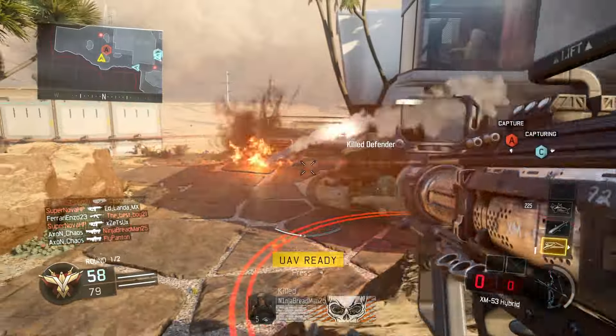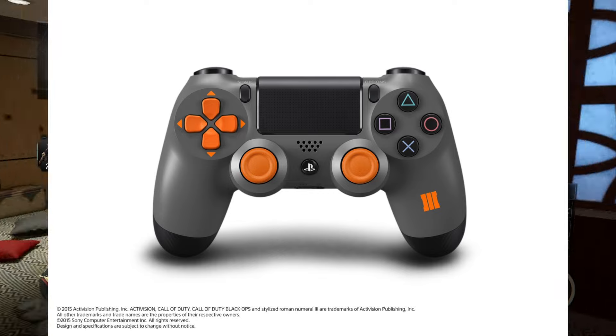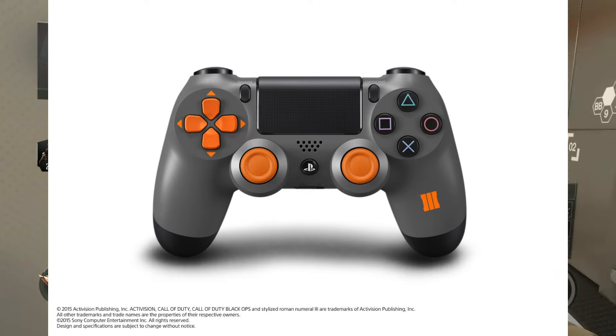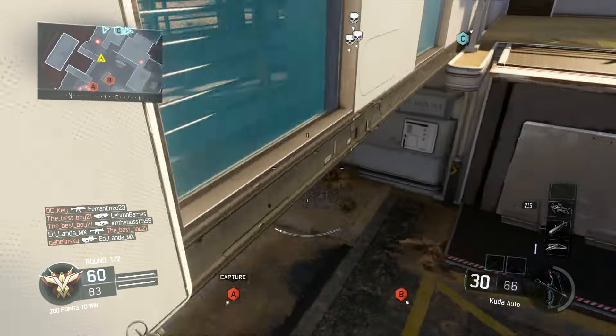The DS4 — DualShock 4 controller — has a gray-orange color scheme along with the Black Ops 3 logo on the right grip. They will also be selling the DS4 as a standalone item separately for sixty-five dollars.